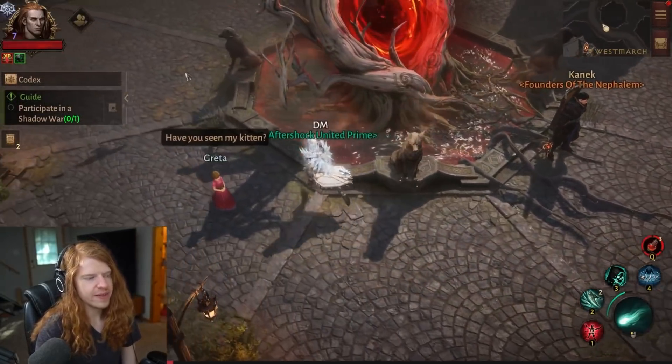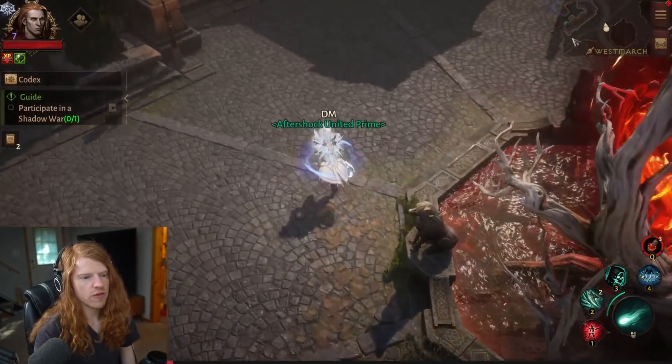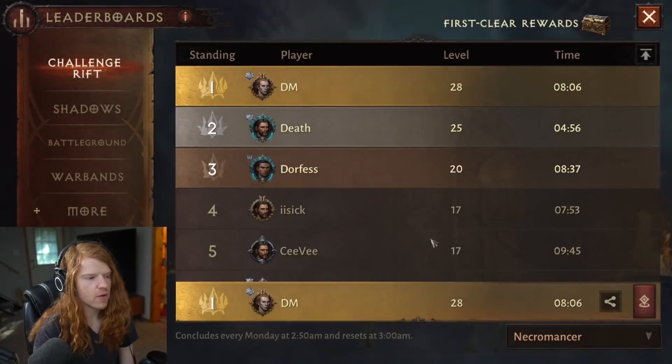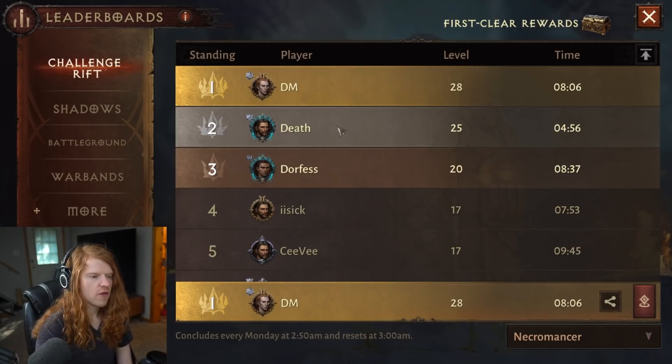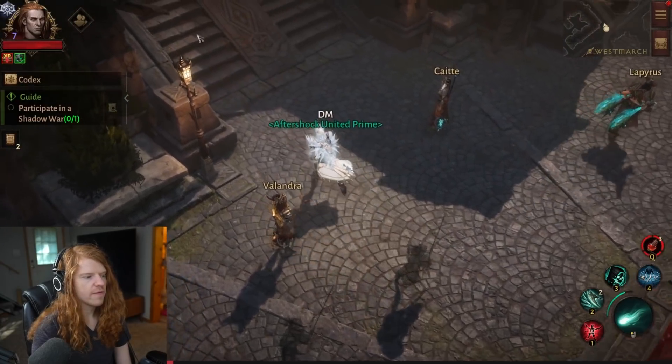Ladies and gentlemen, welcome to Diablo Immortal First Impressions. I am currently the rank one necromancer on the leaderboard. I'm level 28 for my server's challenge rifts, and the guy below me is 35. We're doing pretty good. I'm Paragon level 7.